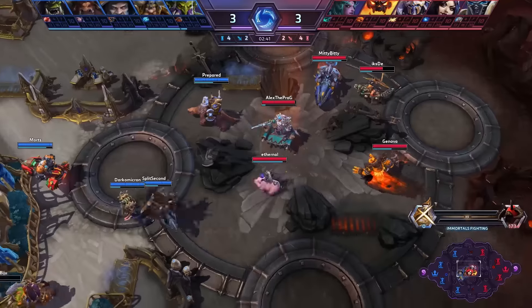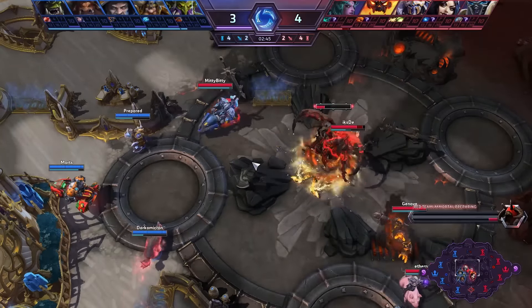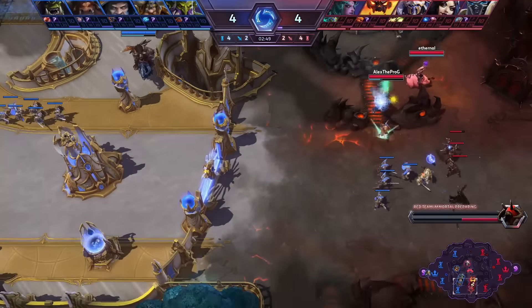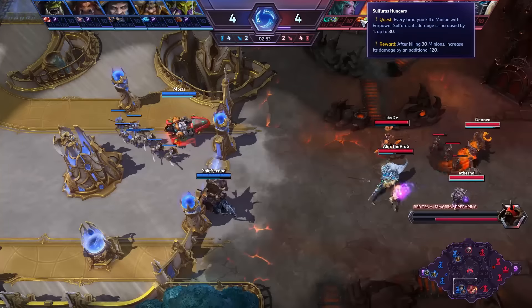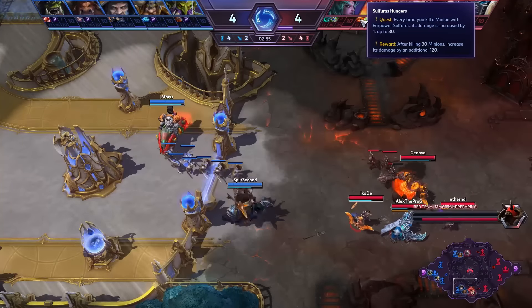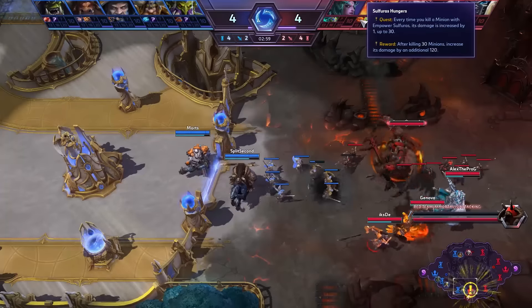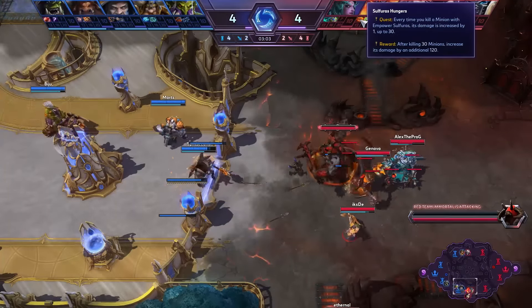It is the red team that is winning the Immortal now, and they could try to push that through — especially when looking at a hero like Ragnaros, who is going to have a pretty big impact later on. For now we're seeing a focus on Sulfuras in his build, and that's another talent that has actually been reduced in damage in the recent mini-patch. That's really something you have to keep in mind while we're going through the game here.